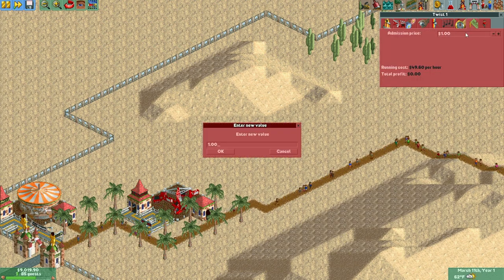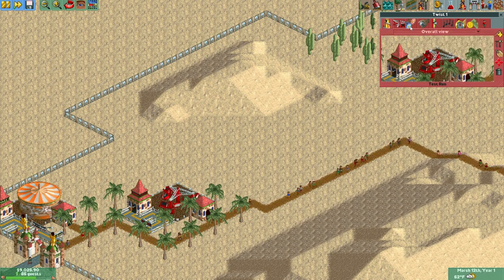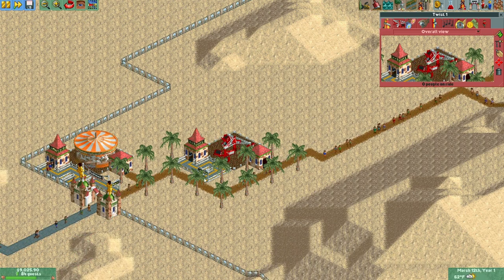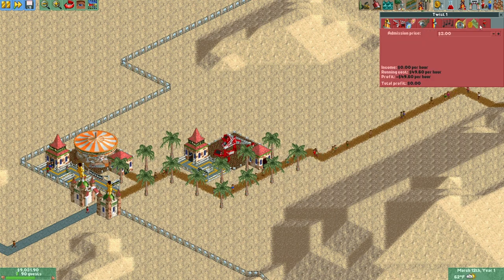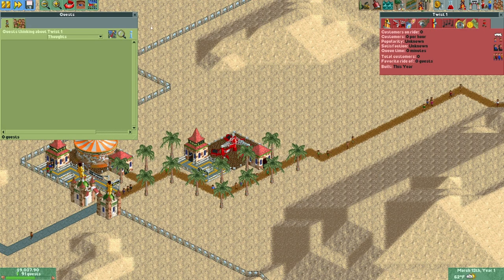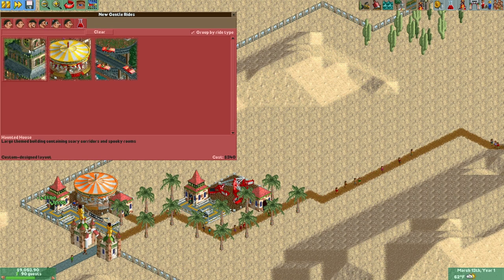Since we're charging per ride, I think I can get away with prices similar to Roller Coaster Tycoon 2. Let's see if they'll pay $3 for this. I'm not going to touch the price on the merry-go-round because it's so bad that even in Roller Coaster Tycoon 2 they stop paying the default price after a certain point. We got a taker — I guess $3 isn't too much.